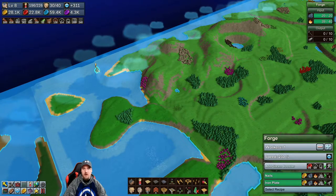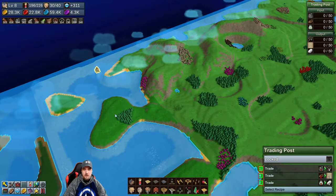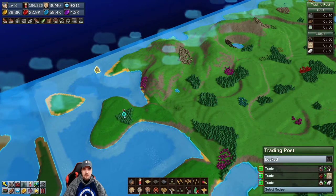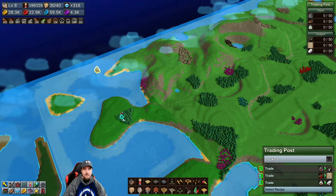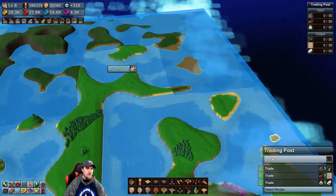A trading post in the middle of the water? Are you kidding me? What do you trade? One stone for berries. Two shoes for a conveyor belt? Forget that. An ointment for two or three polished stone. No, that's terrible. That's terrible. Some of these trading posts are just terrible.